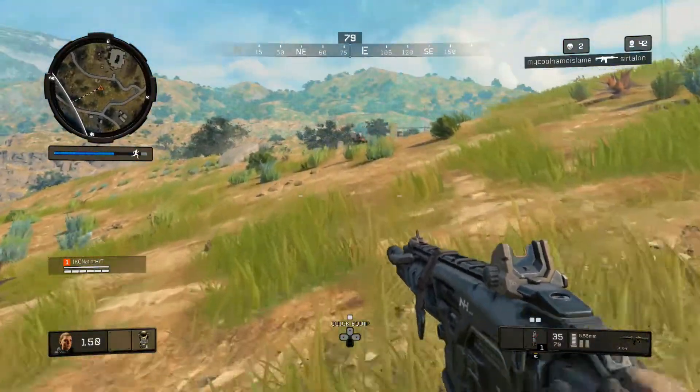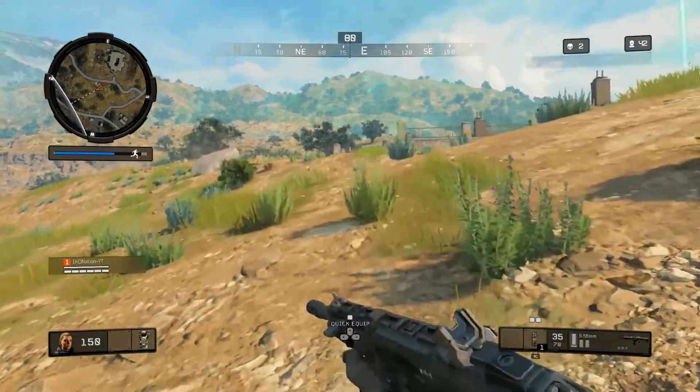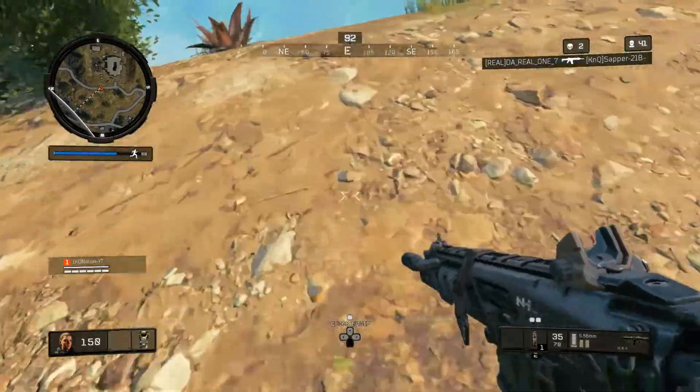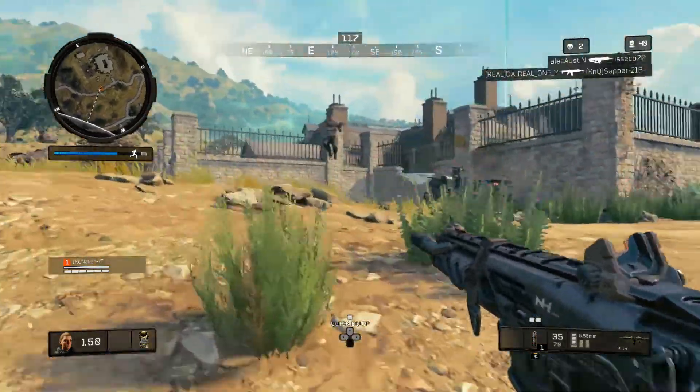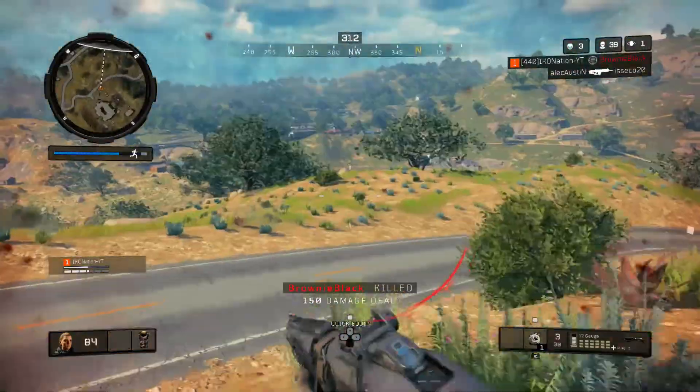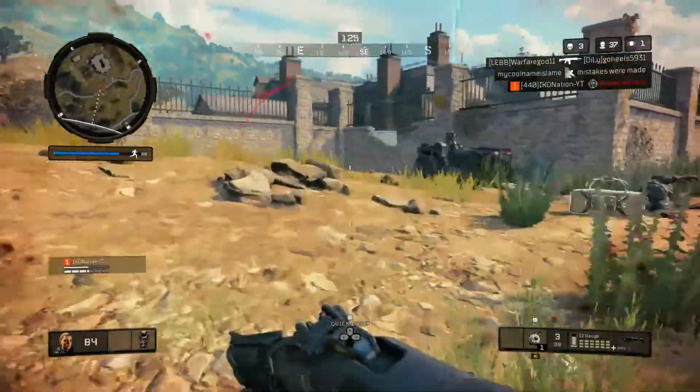As we get back into the gameplay here, you just saw that guy drive by me on the ATV, so that's the guy I'm going to go after. You just saw the ATV stop, so I know he's up here somewhere. So I start cooking my concussion, I see him, and I throw it, then run around and shotgun him in the face — and that's how I ended up getting my kill.